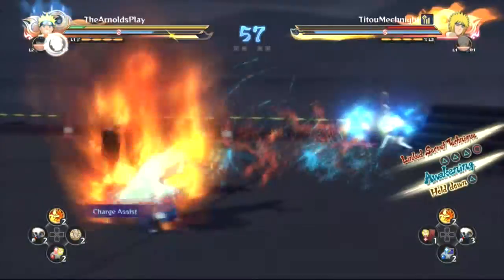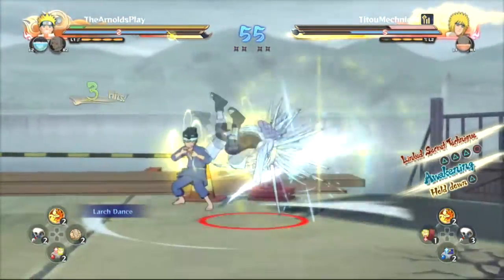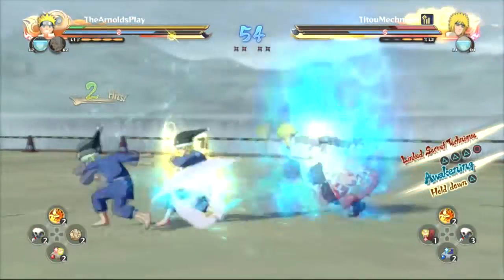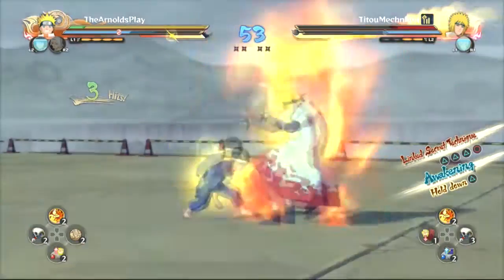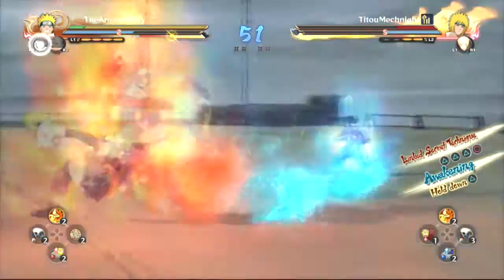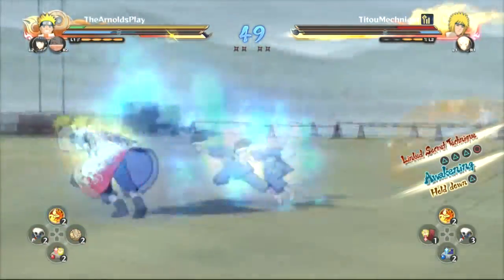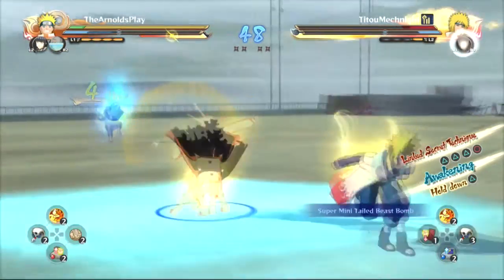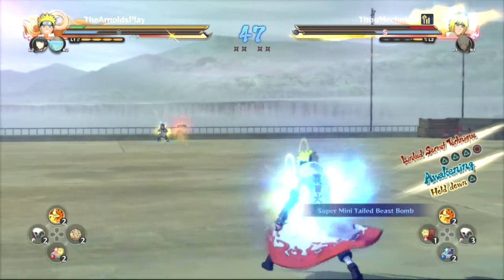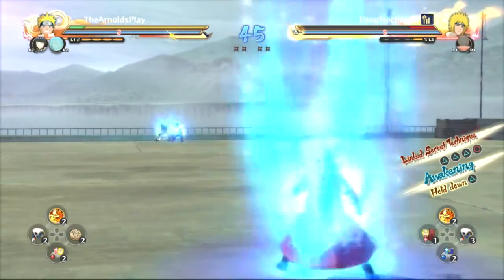Now he's managed to get all his subs back because he's low on health — that's a feature of the game where when you're in critical mode you get all your subs back. He tries to hit me with his team ultimate but I know to block that. It's really easy to block if you're ready because the screen goes dark and you get a big orange glow. They telegraph it really well so you've just got to be prepared for it. I do still get hit by it every now and then but I've learned to watch out for it.